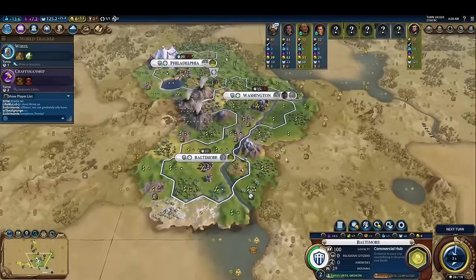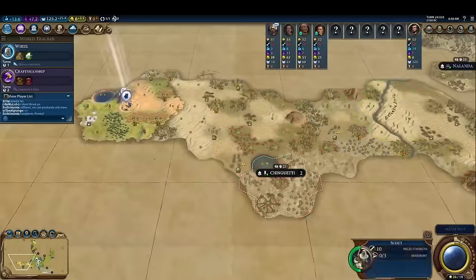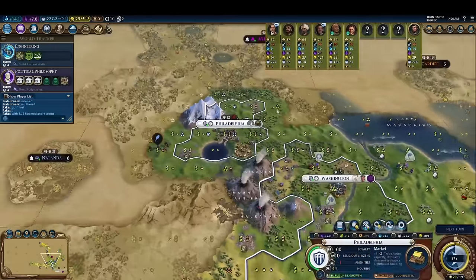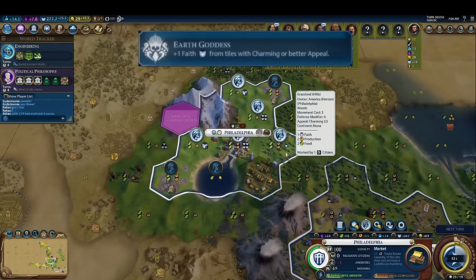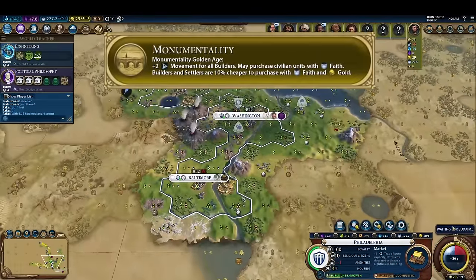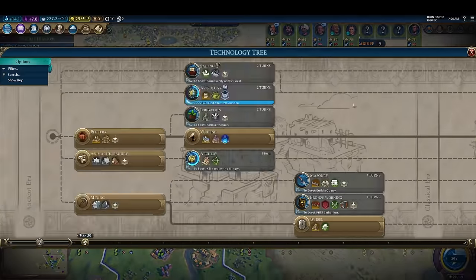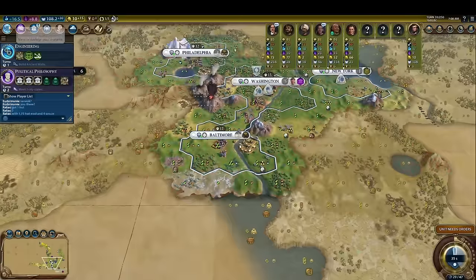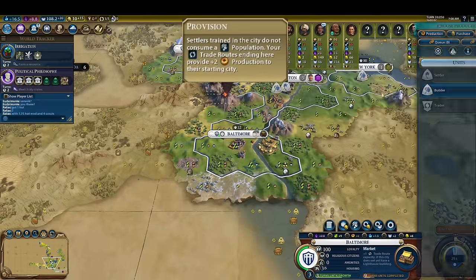Lastly, a third example: Abraham Lincoln. This game is very weird. We have fewer resources and lower production than in the previous examples, but we do have Mount Everest right next to us. Despite not being a religious civ, we make the executive decision to go for Earth Goddess Pantheon for even more faith, and spring for the Monumentality Golden Age dedication to gain access to faith-buying builders and Settlers. In this game, we only make one more Settler rather than two before turn 30. To compensate, we buy another one right away once we reach Monumentality, choosing to buy it in the city with Governor Magnus to take advantage of his promotion, which causes new Settlers to not cost our city a population when trained.